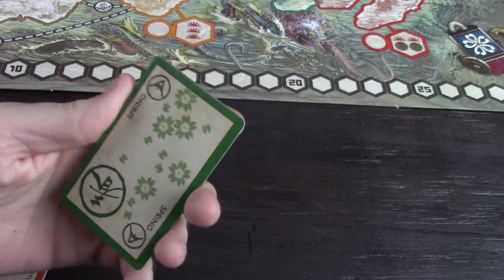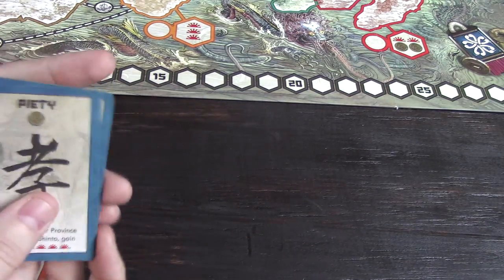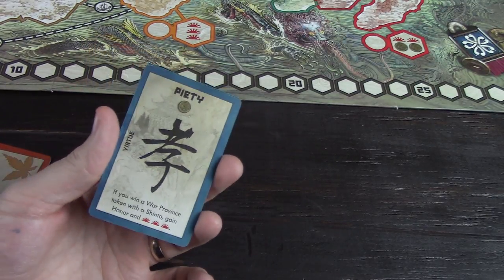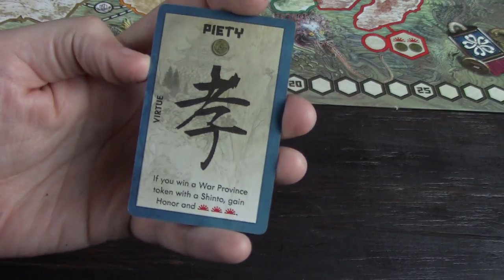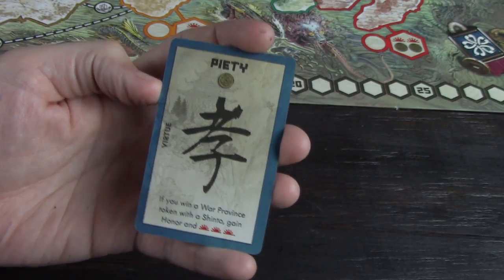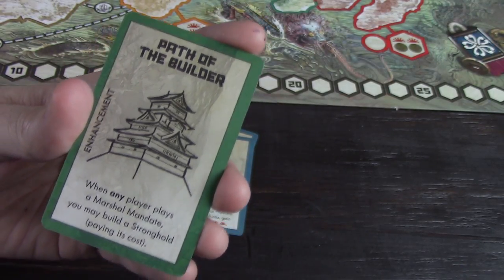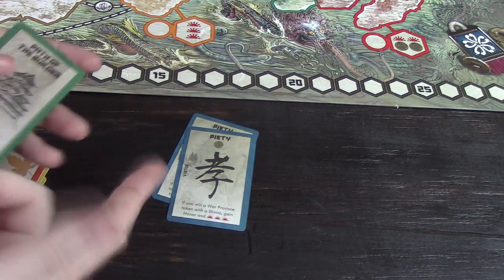Now we're going to look at the mountain cards that you can add to your game, because every game you pick one type of card and add those. First off we have Piety: if you win a War Province token with a Shinto, gain honor and three victory points. This is pretty significant — it only costs one, but normally people don't have Shinto on the board since they're normally up praying. This represents an alternative: forget about the kami, just populate the board and try to win victory points that way. Path of the Builder is a particularly nice one: when any player plays a Martial Mandate, you may build a Stronghold paying its cost, so you don't have to worry about the Martial Mandate yourself, and it combos well with Piety.